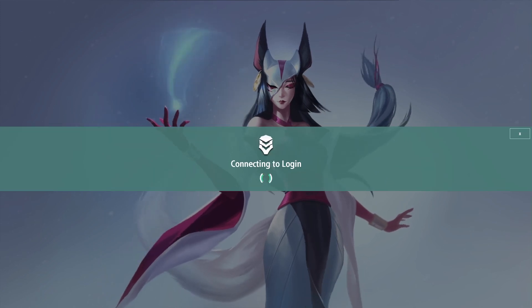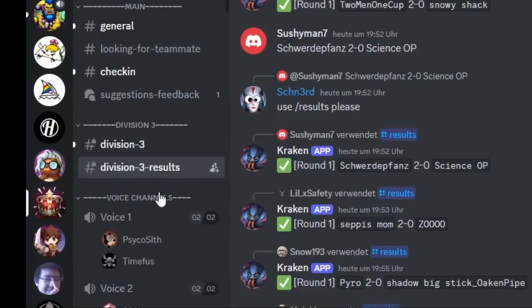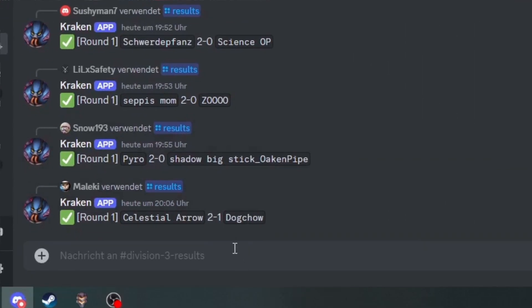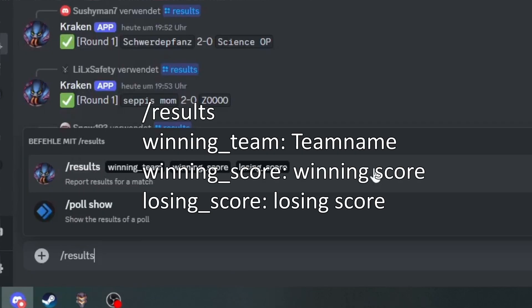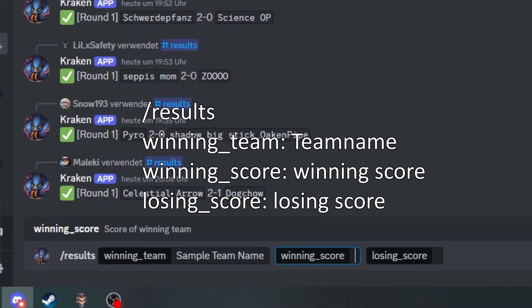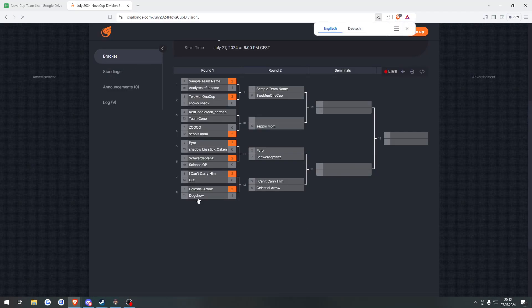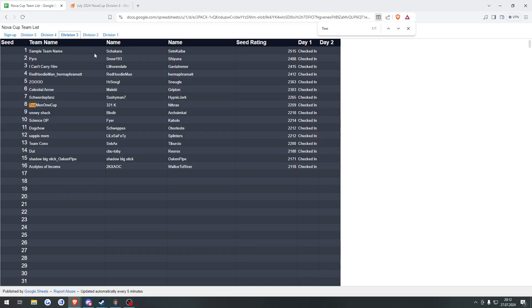After your matches have finished, the winning team will go back into Discord and, in this example, the division 3 results channel, and post the results using the command slash results with the name of the winning team, the winning team score, and the losing team score. You should see a confirmation of your input. Now if you take a look at the tournament tree, you will see that it shows your next matchup. Here the process repeats from the beginning, and as always, the higher seed invites the lower ELO seed.